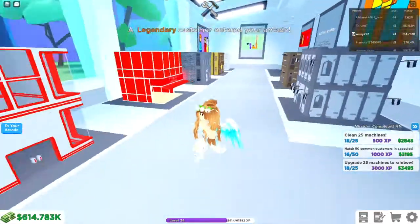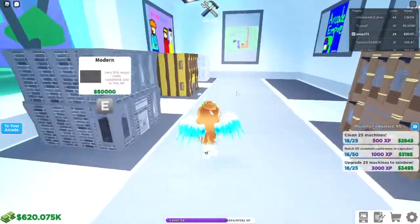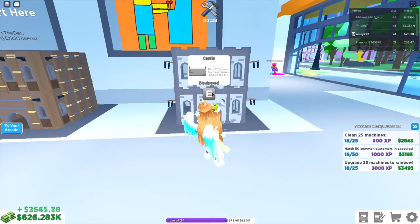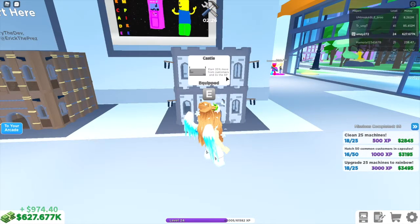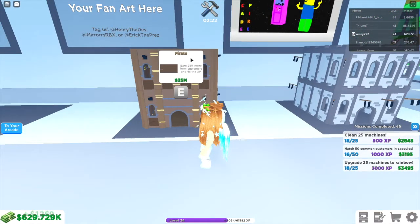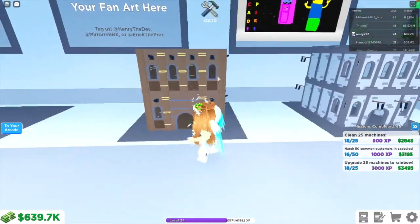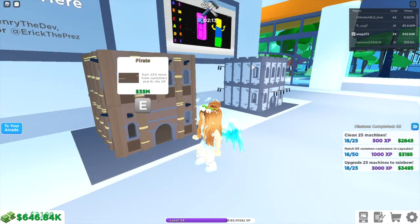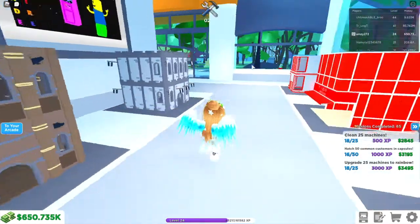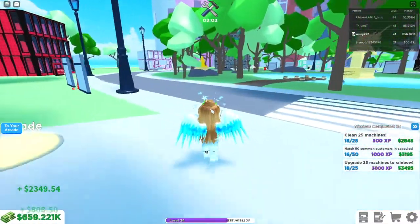Let's check out the new pirate theme. If we go around to this side, they used to just have a couple of themes along this wall but they've slowly added more and more. The castle theme is the one I've got, but now there's the pirate theme, which gives 25% more from customers and four times the XP. The castle gives 20% and three times XP, so it's quite a big difference — I will be saving up for the pirate one.